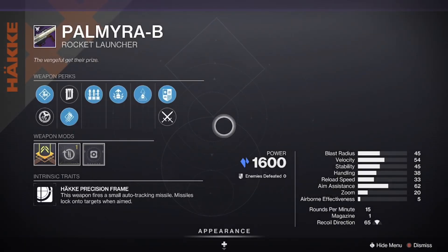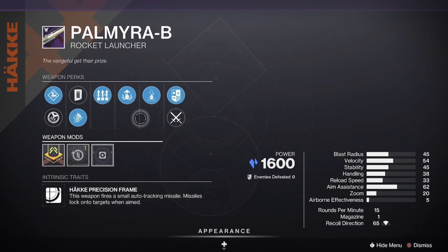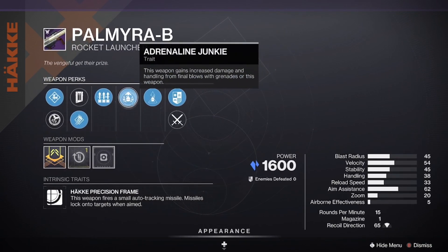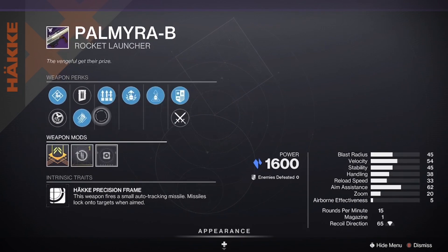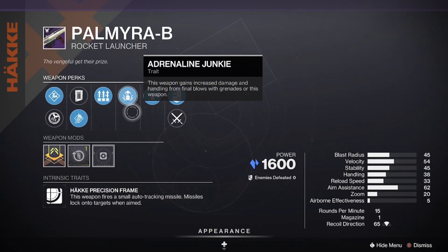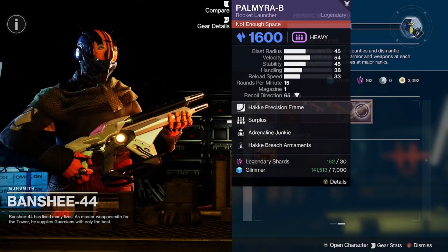We have the Palmera B, a craftable weapon, with a reload masterwork, adrenaline junkie, and surplus — not the particular roll you want for this, but of course you can craft it.